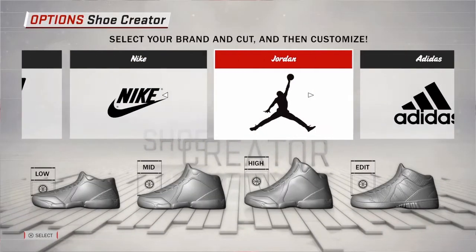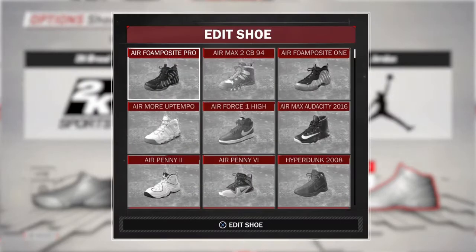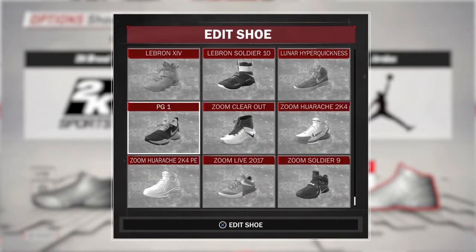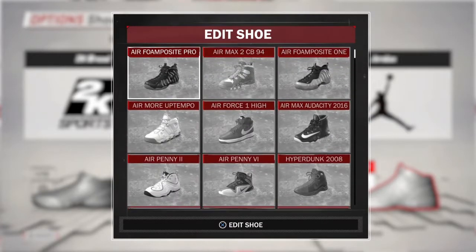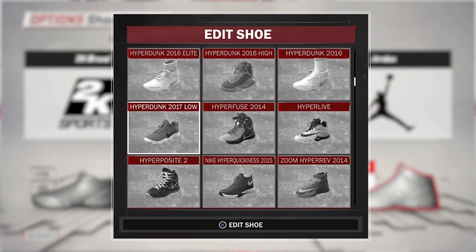Hey guys, it is Glass here and today I will be showing you how to get gold shoes on NBA 2K18 without 97 overall. To get these gold shoes you will need to go to Options and go to 2K Shoes. Next, pick the brand of shoe, then select the shoe you want gold.